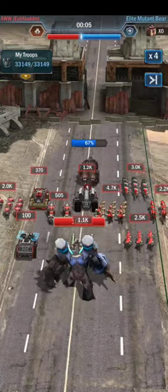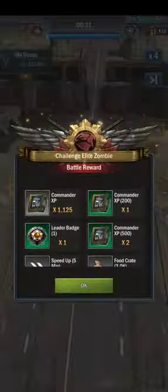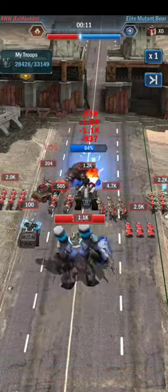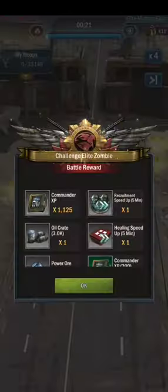You can go to the alliance section and click on the challenge allied zombie — we can fight zombies there, do battles, and the rewards will also be helpful for developing your city. Don't forget to try the zombie tower defense game.